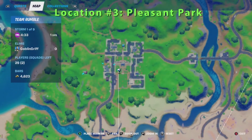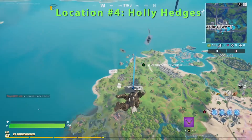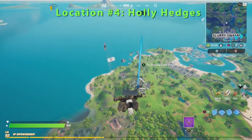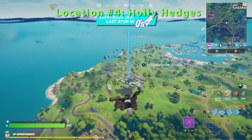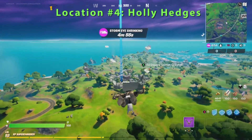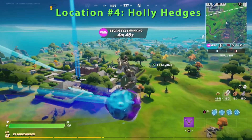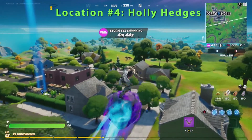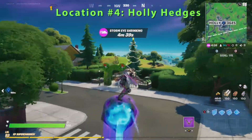And there you have it. Alright friends, let's get ready for tree number 4. Goblin Griff is headed to tree number 4. Keep in mind this is the Dance at Different Holiday Trees Challenge in Operation Snowdown here in Winterfest. Once again, you do not need to visit these trees in any particular order — we just recommend visiting them when you have a battle bus in the vicinity.